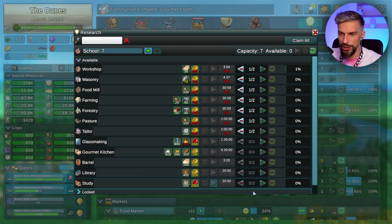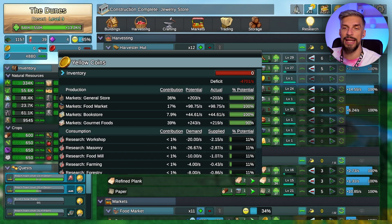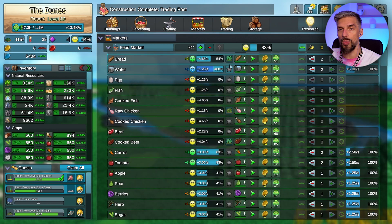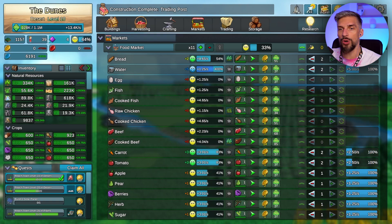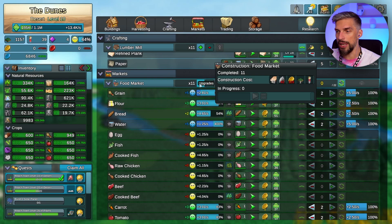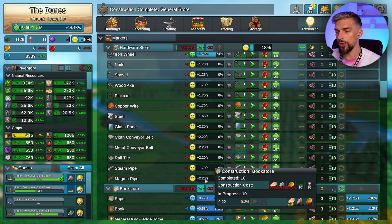Let's go into research and put everything on auto here as well, because doing this manually will be tiresome. Be careful though - that will go negative in coins most of the time. If you want to build something that requires coins, go and pause the research. That way you will save up your coins and use them for whatever you want, like getting more stores.